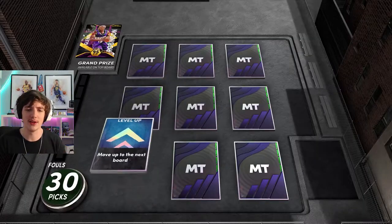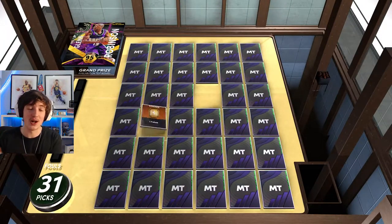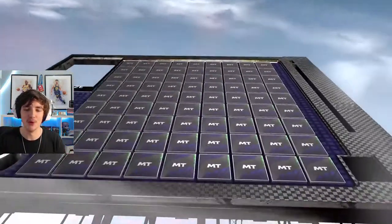We get another deluxe board and this is where the good stuff happens. We finished our draft again — we went 10-0, very straightforward. We have 31 picks on the top board and I was praying to get Glenn Robinson.